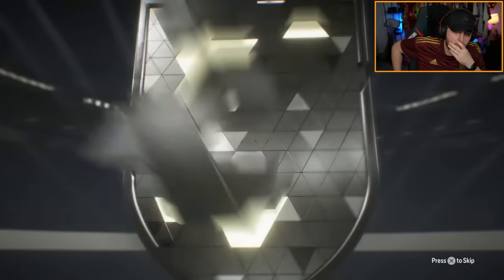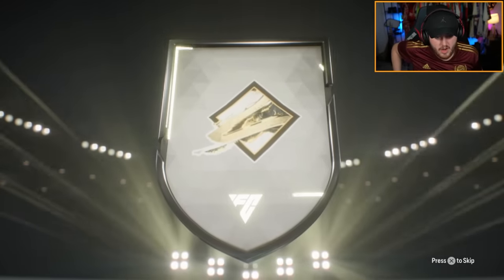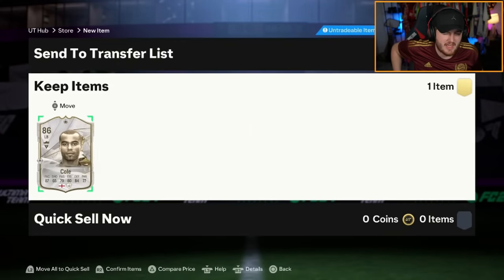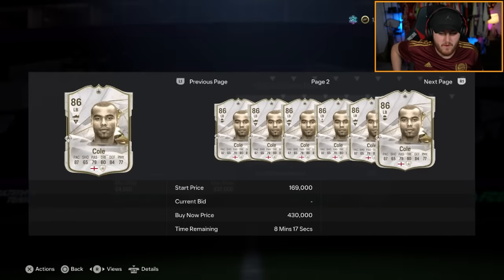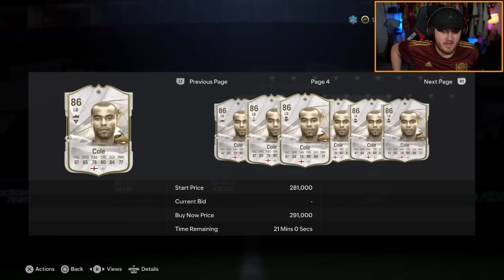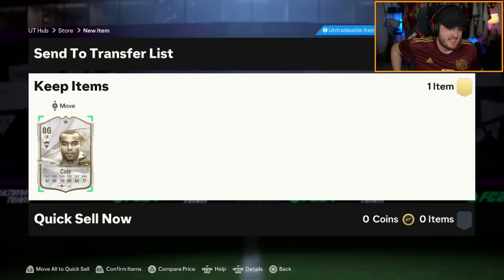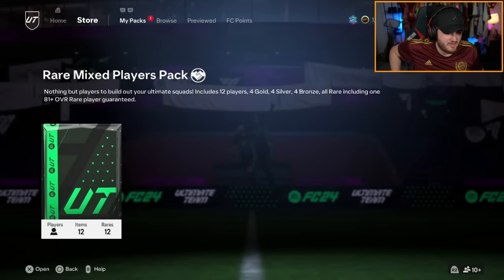Here we go. That's not bad — Ashley Cole. That's a usable left back for a really solid portion of the game. I feel like he's pretty much usable unless you get really lucky and pack a really good left back. This card is definitely usable for another few months at least. And the reason why I think it's solid is because it gets a plus one link to everyone as well, which is nice.